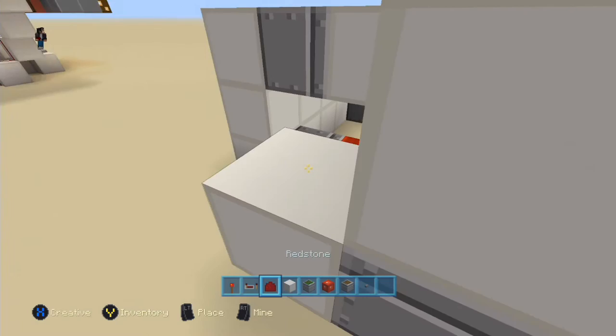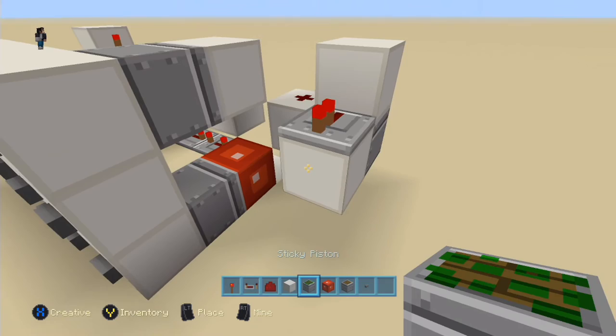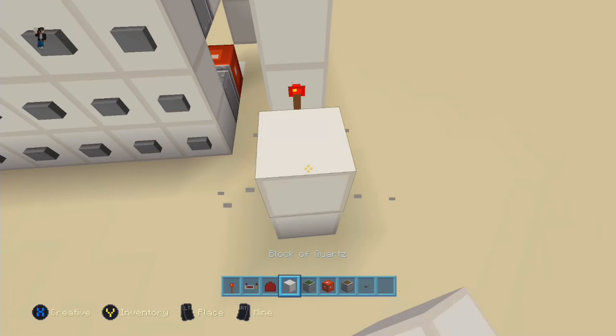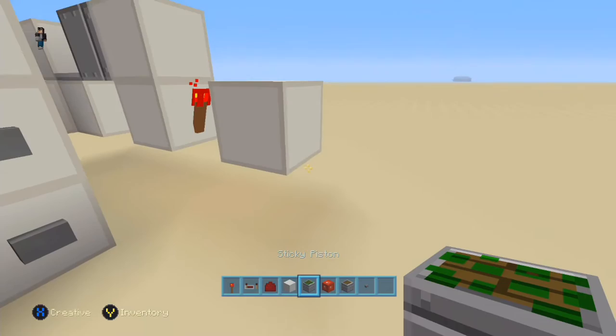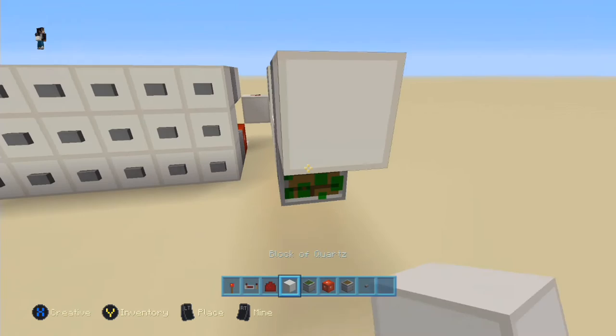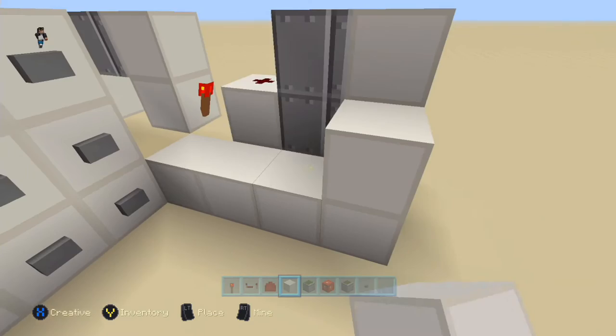Into a repeater right here, and that repeater is going into a sticky piston with a block, and then we're just going to have a torch right there. So this is just to control a door basically. We'll do a mock door right here and put some pistons here to represent a door. Let's face those the other way. So let's say this is our door for whatever we want to control, and here's our little doorway.